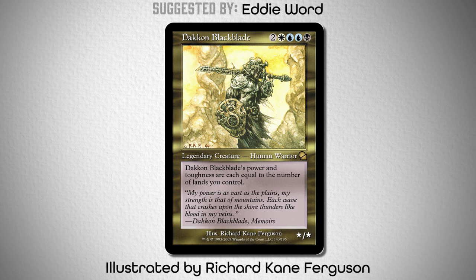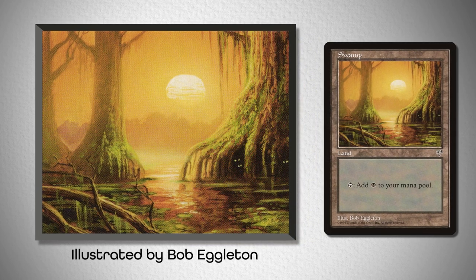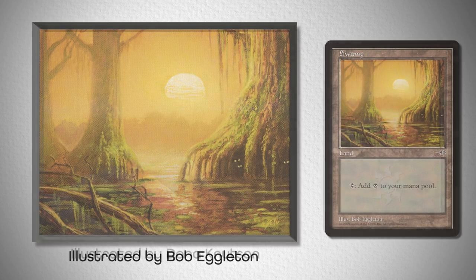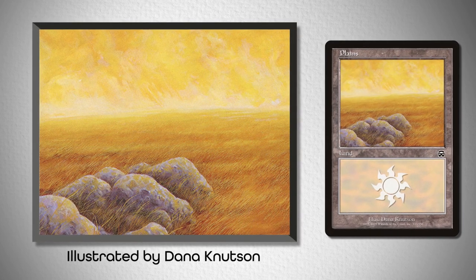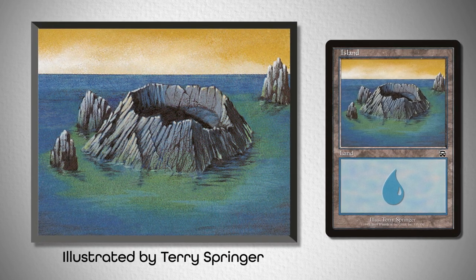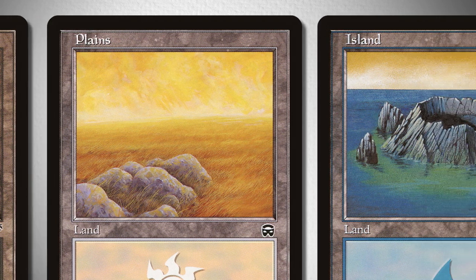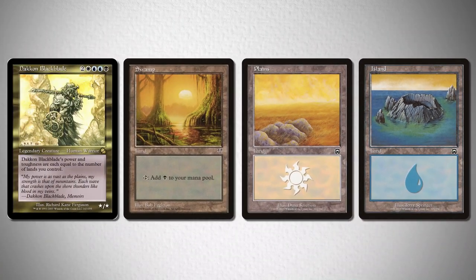So when searching for lands, I felt it was only natural to not recommend any suggestions that use modern card framing. Take a look at this swamp from Mirage, illustrated by Bob Eggleton; this plains from Arcadian Masks, illustrated by Dana Knudsen; and this island, illustrated by Terry Springer from Arcadian Masks as well. I feel like this design really focuses on the yellows in its background and card frame, which ultimately makes it quite a bold choice. However, if you wanted to avoid the stark blue hues of the island, then you can take a look at this pairing that is a little bit more muted in its saturation.